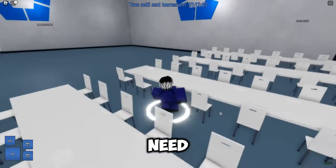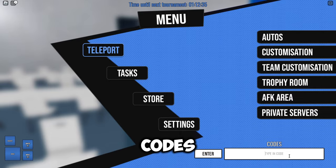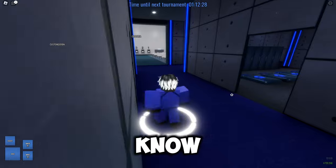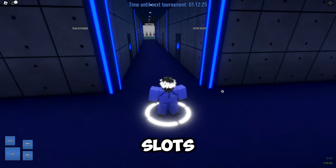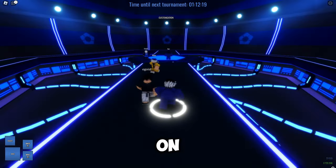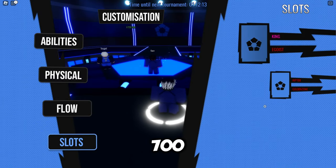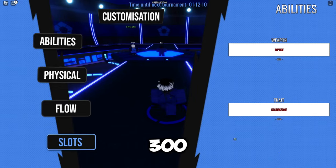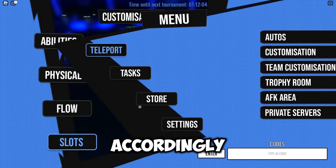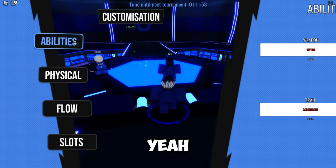First of all, the first thing you need — basically get codes, type them in, get some money. But a really important thing to know is that you have two slots, and if you spend all your codes on one slot you're not gonna get the money on the other slot. I have 700K here but on this slot I only have 300. That's why you need to spread them out accordingly, make it even.